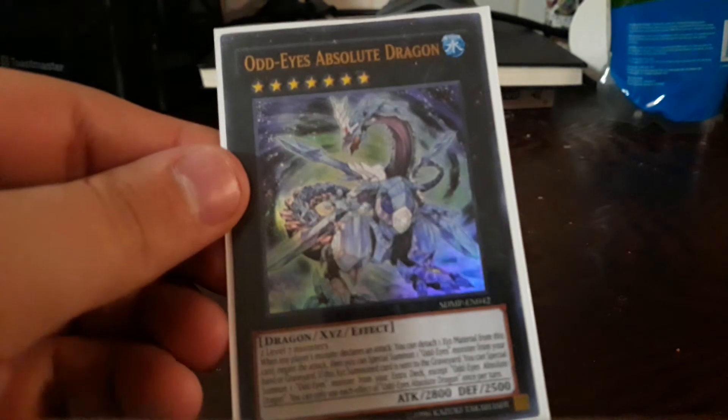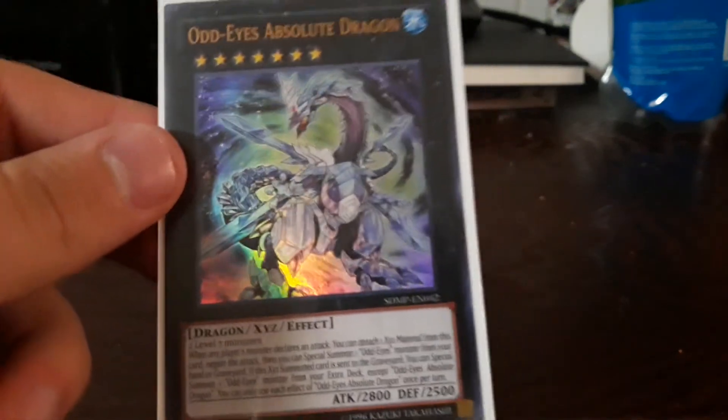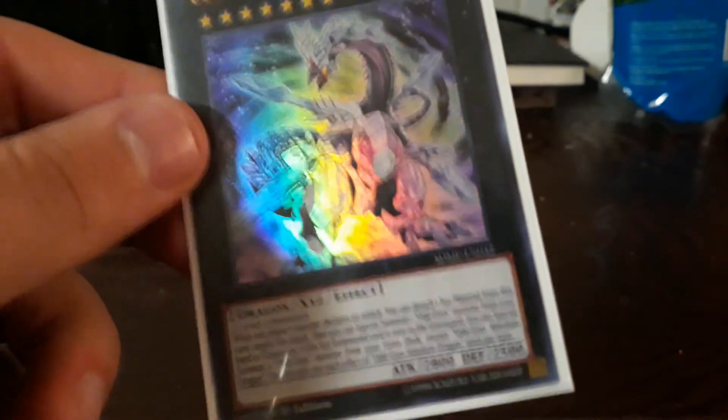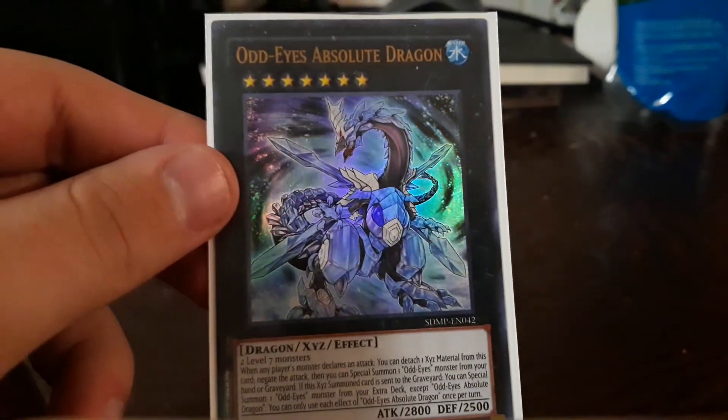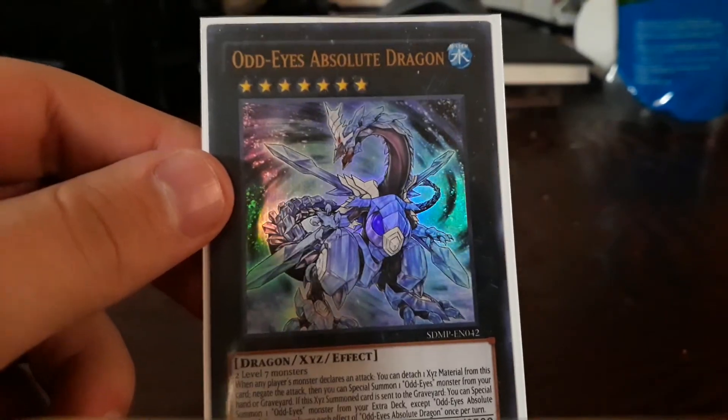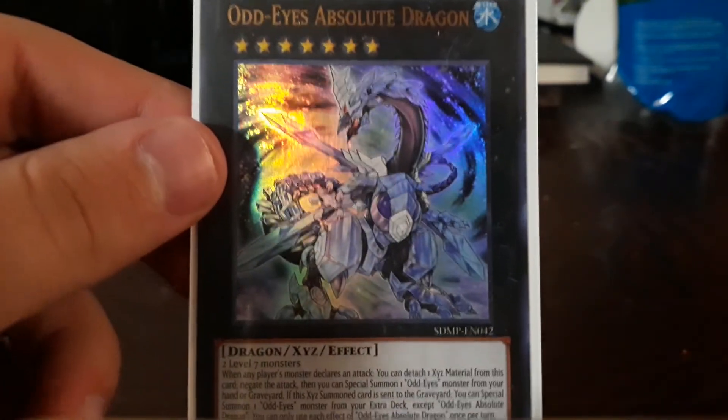For the Xyz: Absolute — two level sevens, which isn't that hard. Can attack, then reborn a monster — mainly Vortex — because Vortex you can return again to stop another attack, if your opponent only controls two monsters. When that card leaves the field, you can special summon another extra deck monster.